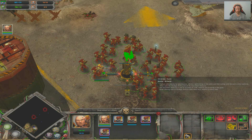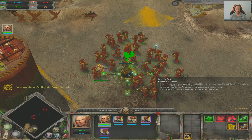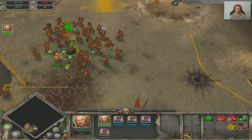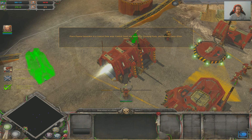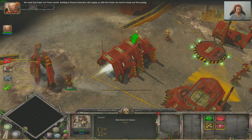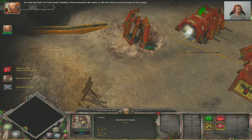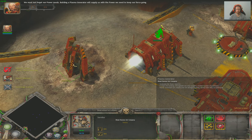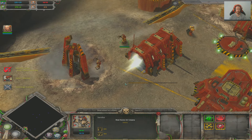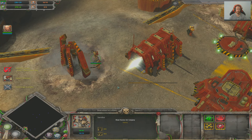Dawn of War is divided into strategic points that players must capture and hold to gain resources. These resources are used for building structures and training units. Base building is an essential aspect of gameplay, as it enables you to expand your army, research upgrades, and produce powerful units and vehicles. Balancing expansion with defense is crucial, as enemy forces can launch attacks to disrupt your resource gathering and hamper your production capabilities.